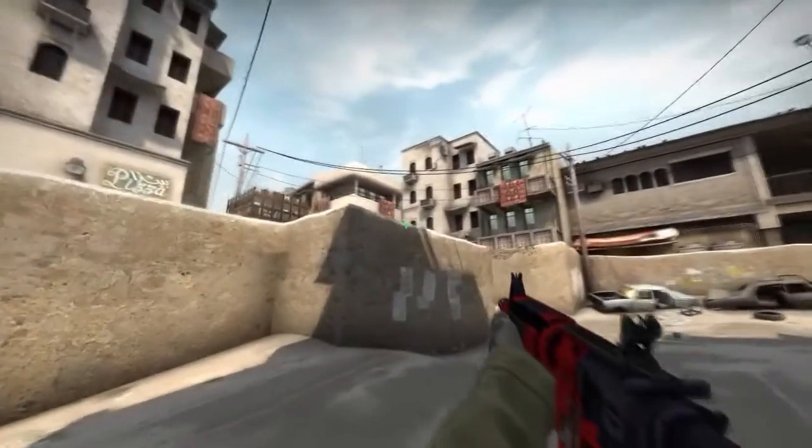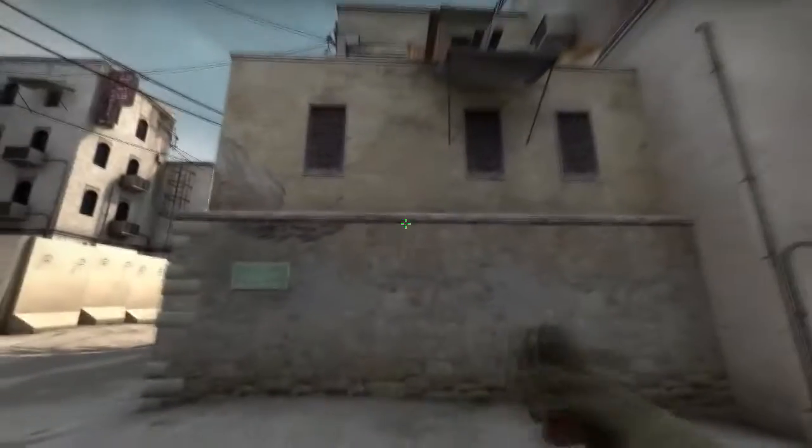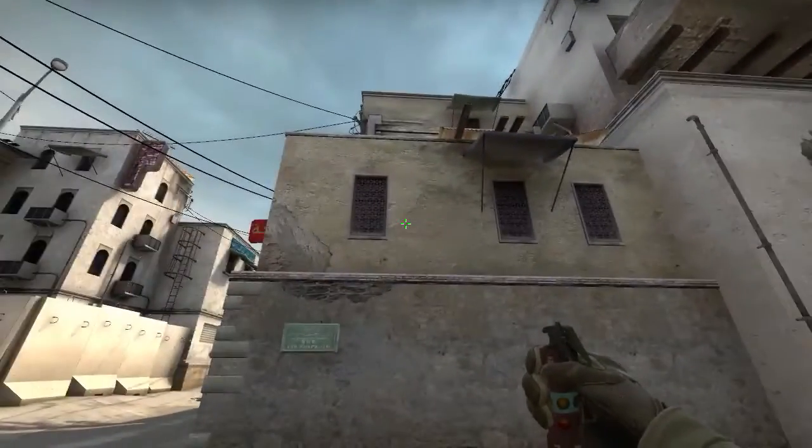While retaking A from CT, you can throw a simple flashbang against this wall — just run and jump. This will pop right here and blind anyone who is holding from sight.